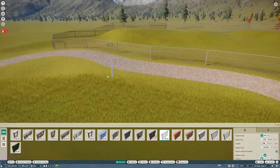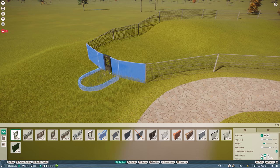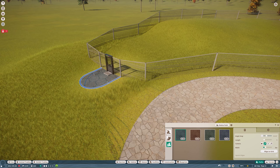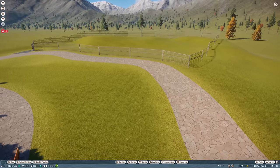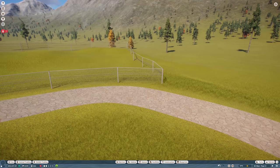I might replace some parts of the fence with rocks. Let me add the entrance gates and then connect a path to it. Looking quite nice — nothing too crazy, but yeah.